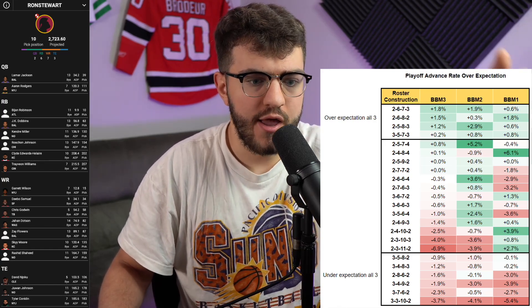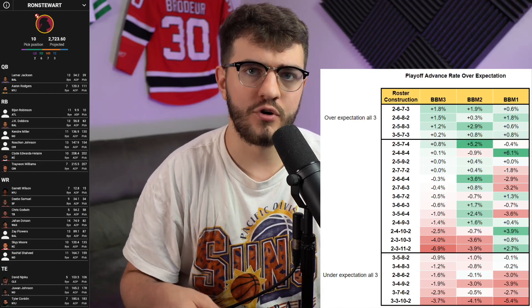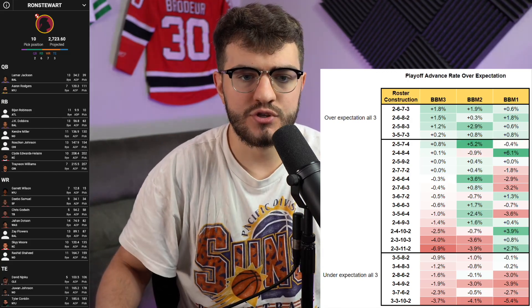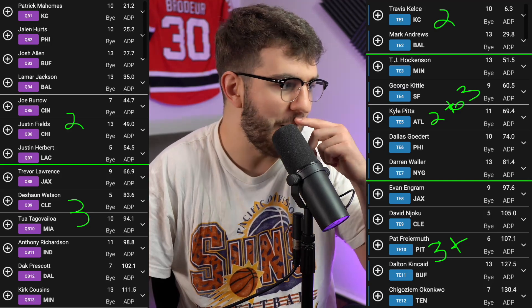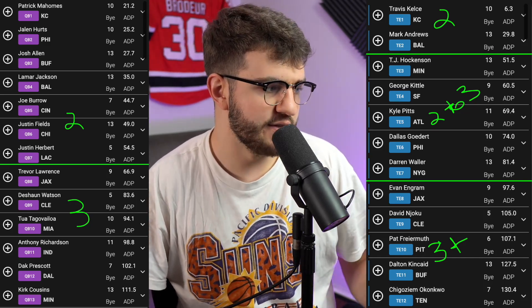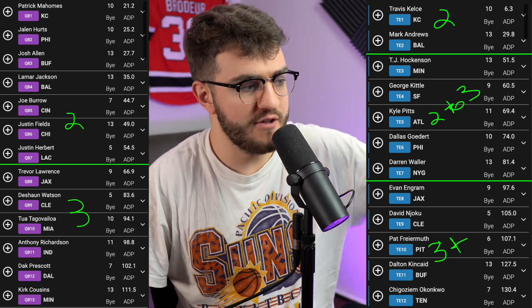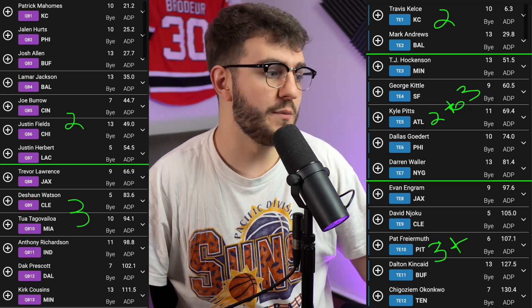For quarterbacks: if I draft from Justin Herbert to Patrick Mahomes as my QB1, I'm stopping at two 90% of the time. If I go Burrow and Kirk Cousins, that's enough. If it's past that tier — Trevor Lawrence, Tua — I'm usually taking three. Maybe Trevor Lawrence and two really late, or Dak Prescott and then somebody in the last round. Three quarterbacks lets you have more stacks — more bullets in the chamber.